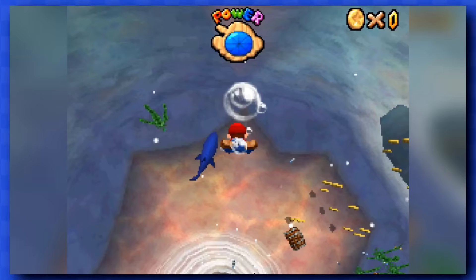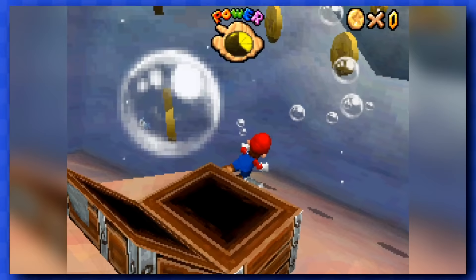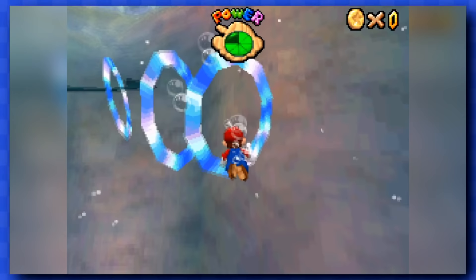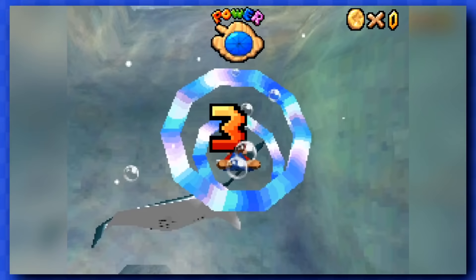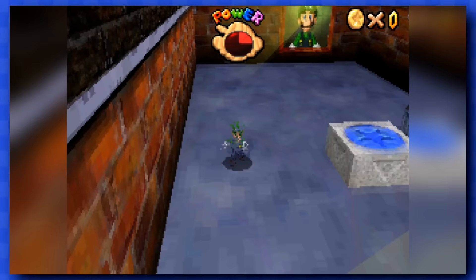Let's keep getting more stars from Dire Dire Docks while we're here in this part of the castle. And to be honest, they're very easy to get — open those treasure chests for one, swim through these rings for another one. And I also went back to Big Boo's Haunt as Luigi, and tried the new Vanish power-up from this block to go through this wall and get yet another star. That's kinda cool.